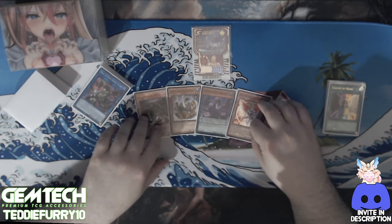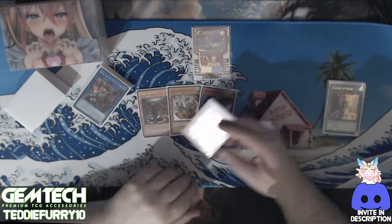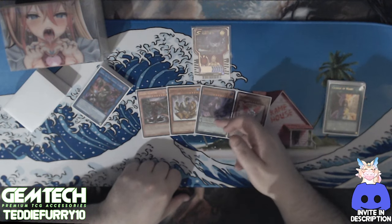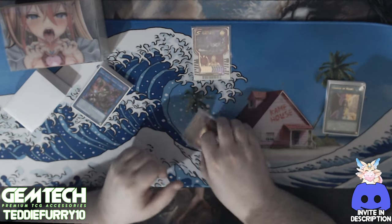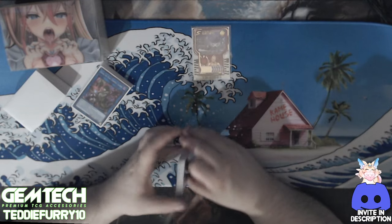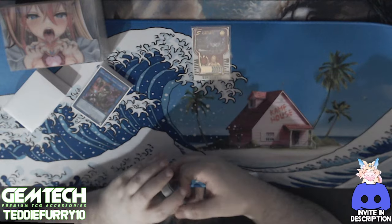Archlord Kristya helps a lot with those matchups. There isn't too much in the side deck to specifically help against Snake-Eye — Goliath technically can work, but that's about it unfortunately. To be fair, Snake-Eye just has too much going on anyway, so that's kind of the problem to begin with.